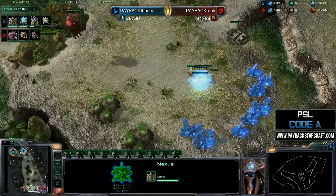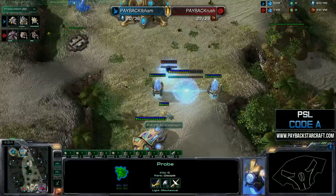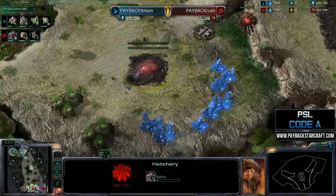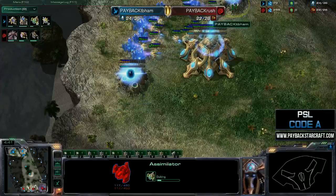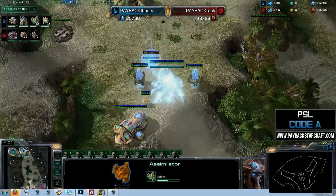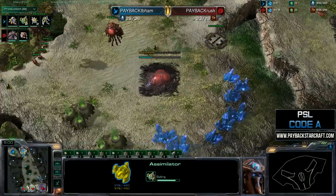Rushers did the really smart thing here — he just went and took his third instead of his natural for his expansion, and now he's able to safely get up to three bases where he wants to be. In StarCraft, Terran are strongest on one base, Protoss are strongest on two base, and Zerg are strongest on three base. So now we see both players at their strongest. Zerg getting up to three bases, breaking down those rocks — hopefully he'll spread some creep if he's a good Zerg player.